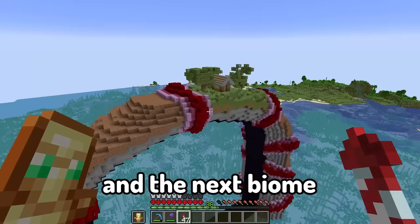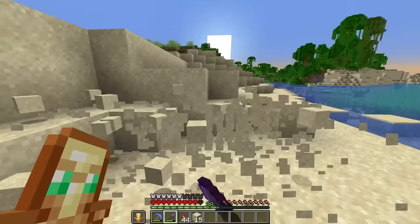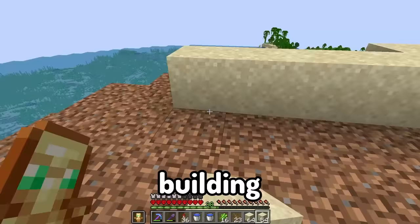Now let's build a little hut on top of the plains biome - and that is the plains biome complete! We just got six more to go. The next spot I'm going to work on is right beside it and it's going to be the desert. Let me just politely destroy this sacred and beautiful land. I got myself a few extra materials - let's start building this desert.